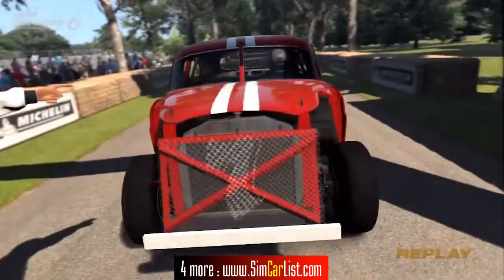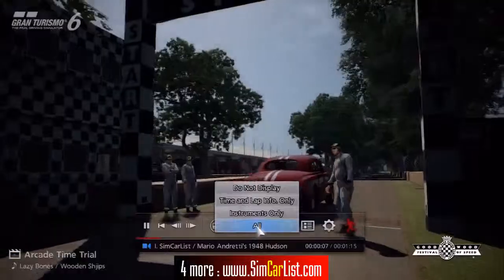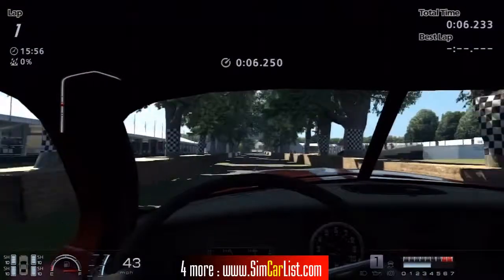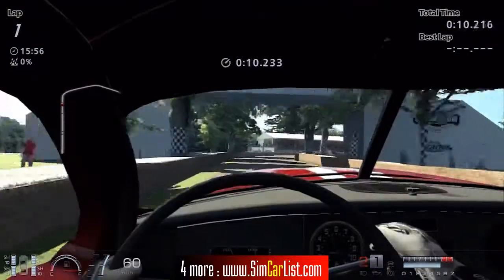Hi friends, I am Inu from SimCarList.com and today we are doing a test lap at the Goodwood Hill Climb Track. We are driving Mario Andretti's 1948 Hudson from Gran Turismo 6. This car is just as it comes in the game, with no tunings or upgrades of any kind.